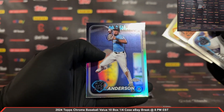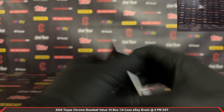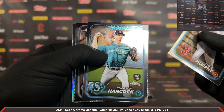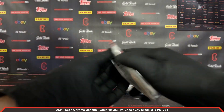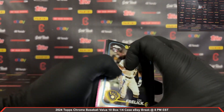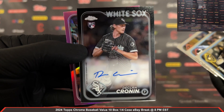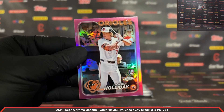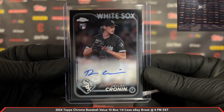Jacob Amaya rookie and a Tim Anderson Refractor for the Marlins. Derek Cole All Etch — nice Cole All Etch there. Chris Murphy rookie, Hancock rookie. McCutchen Prism and a Carson Spears Sepia rookie for the Reds. South Freilich rookie. And another auto — this time the White Sox got a Cronin Rookie Auto, Declan Cronin Rookie Auto for the White Sox! Jackson Holiday pink rookie for the Orioles too. Very nice Cronin Rookie Auto for the White Sox, very nice hit!